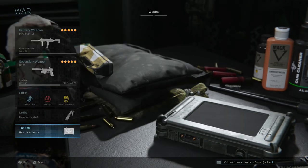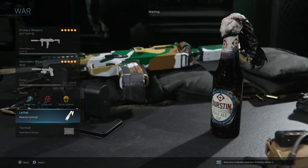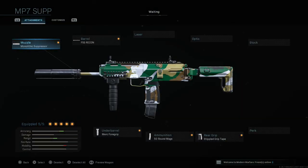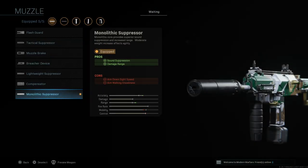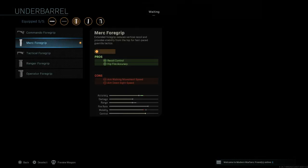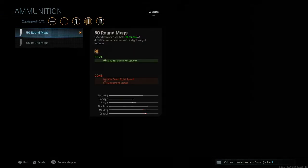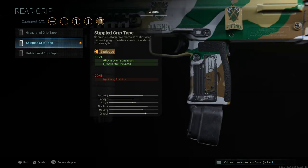If you run this in team deathmatch or Ground War, you can go with the usual — Simtex and Stimshot. For the weapon, we're going with the Monolithic Suppressor for sound suppression and damage range. Then the Recon Barrel, which gives damage range, bullet velocity, and recoil control — with aim down sight speed and movement speed as the cons. Merc Foregrip as always — that's my personal favorite on a submachine gun. 50-round mag and Stipple Grip Tape round out the class.